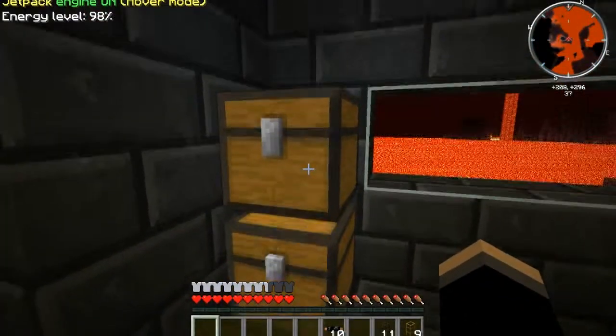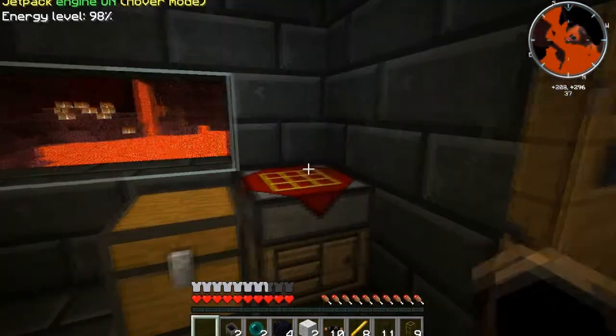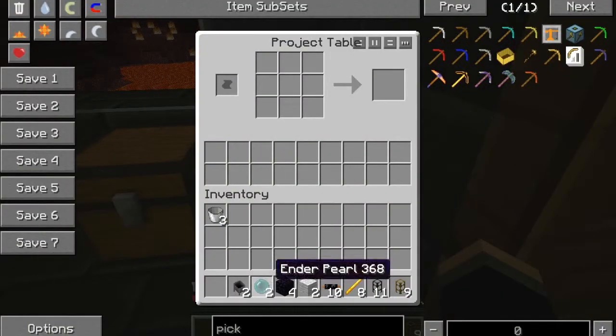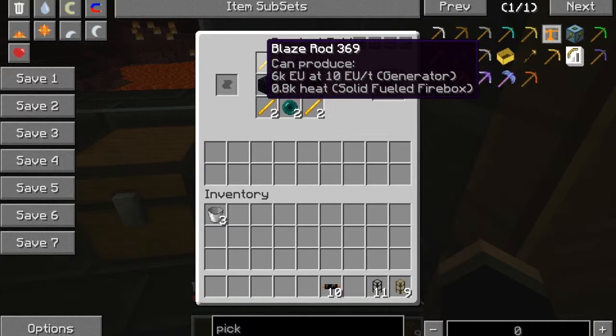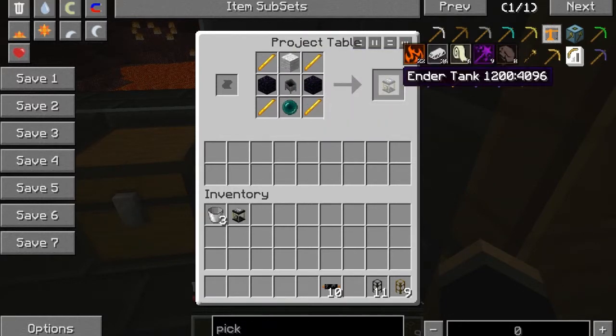So what we're going to do is make ender tanks. Now, what an ender tank is going to do is allow us to pump liquids over great distances. This is the setup — this is an ender tank. You've got 4 blaze rods per tank, so 8 total since we need 2. Blaze rods in each corner, obsidian on the sides, wool cloth on top — and you can change that to color coordinate it — and a cauldron in the middle with an ender pearl. That gives us our ender tanks.